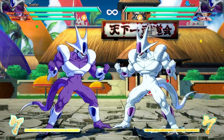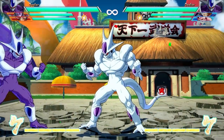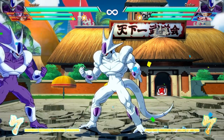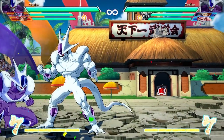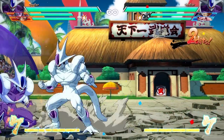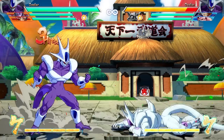He has a dive kick special. It's probably not the strongest move, but its biggest strength is that it's an overhead — people are going to be caught by that at least for a couple weeks. You combine that with his 3-H and it creates a good mix-up. Not a lot of characters have that in this game, so he's unique there.